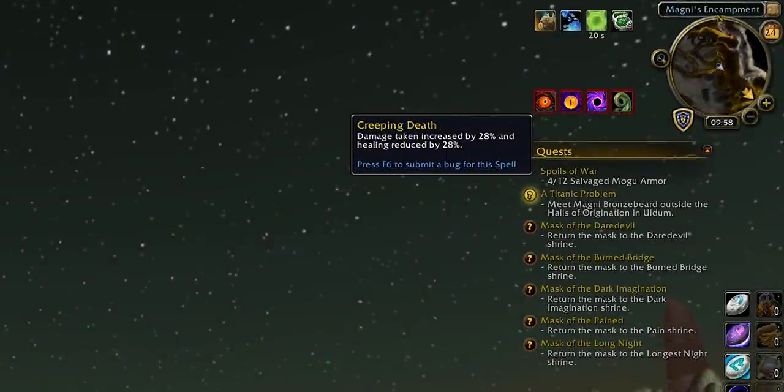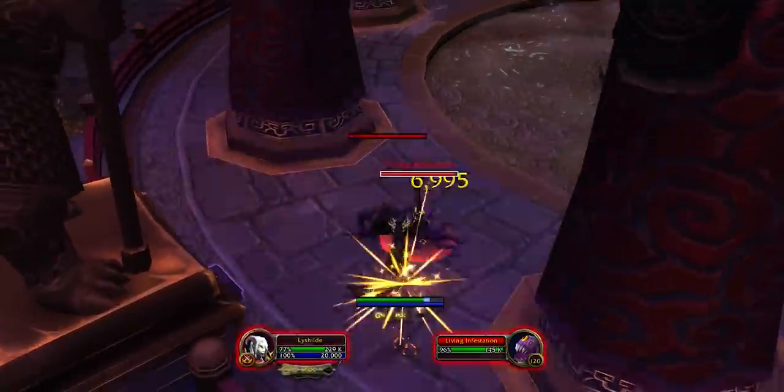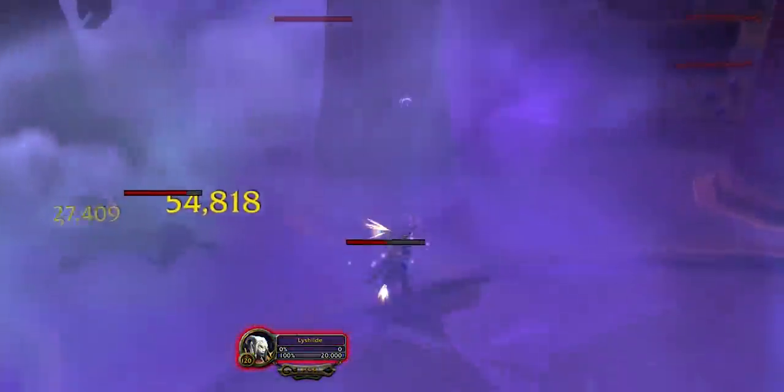Then at 60 corruption we have the real kicker: Creeping Death. This is an always-on damage taken increase and healing taken decrease — and it will amplify the damage you take from, say, the void zone corruption debuff, which can be deadly. I got over 100 corruption and was basically globaled by it. So really, rolling with anything past 30 or 40 corruption just seems like a pretty terrible idea, especially because the negative effects just aren't compatible with how group content is actually played.